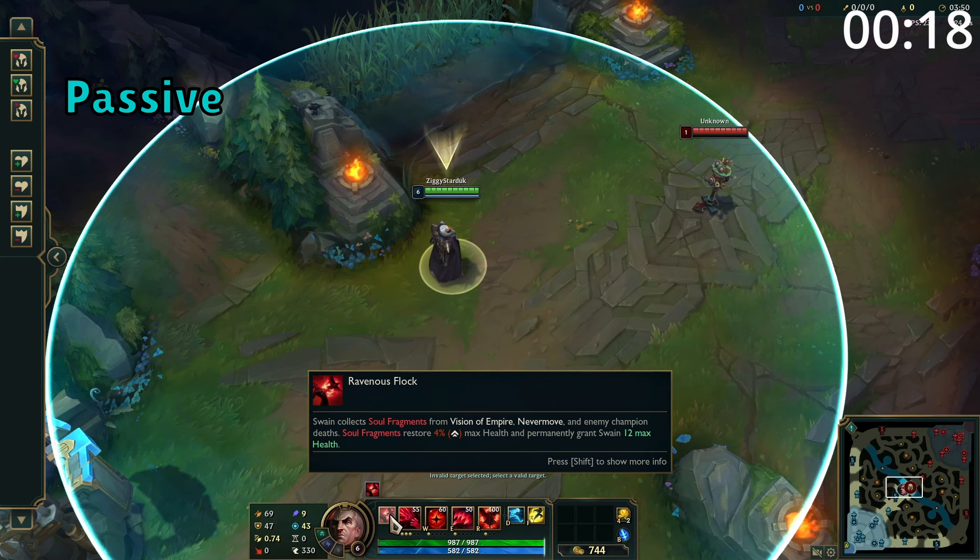Swain's passive is that enemy champions that die nearby will leave behind a soul fragment, which can then be collected by Swain. In addition, if Swain lands a W or E on an enemy champion, he also gains a soul fragment. For each soul fragment gained, Swain gains 12 permanent health, and upon collecting them he will also heal for a percentage of his max health.